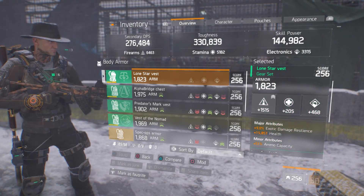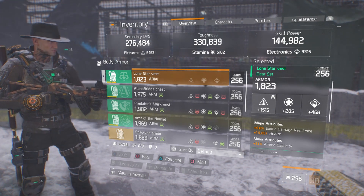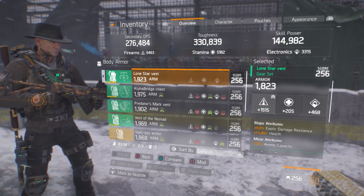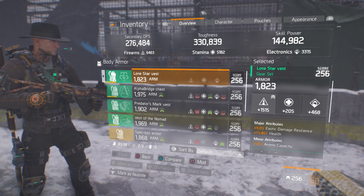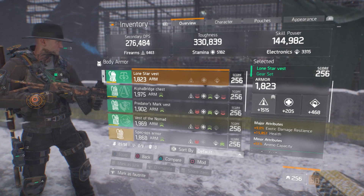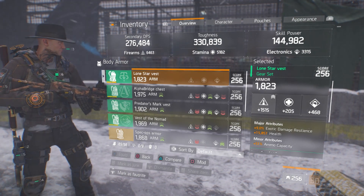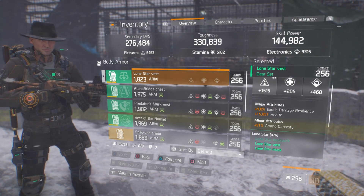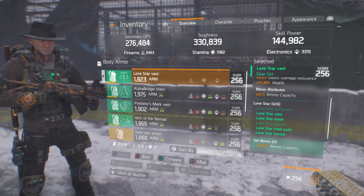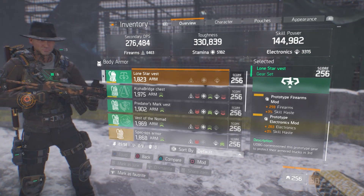Moving on to gear — starting with the chest piece, it has a decent firearms roll, though I wish the armor value was a little higher. You could substitute Lone Star gloves and go with a Rapid chest piece, Reckless for extra damage, or even a Barrett's chest piece. I also have 9% explosive damage resilience and 15,857 health with 51% ammo capacity — though ammo capacity doesn't matter much since Lone Star gives plus 100% ammo capacity. The set bonuses are 8% LMG damage and 8% shotgun damage, with 259 firearms and skill haste in the mod slots.